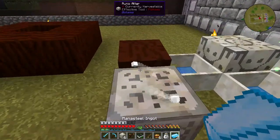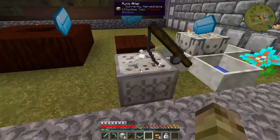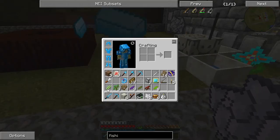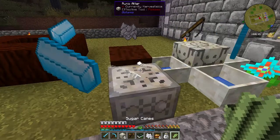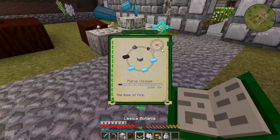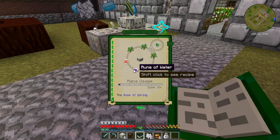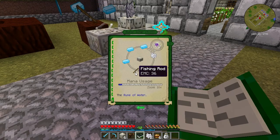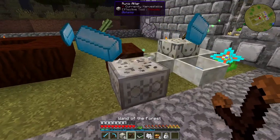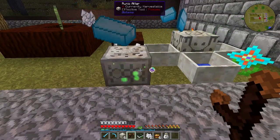Let's repeat that again: 1, 2, 3 Man of Steel. A fishing rod, some bone meal, some sugar cane. Let's see if I got the recipe right - there's no doubt I got it wrong. The Rune of Water: we've got our fishing rods, sugar cane, and some bone meal. That's more or less done. Let's start that off. That's working - it's doing its stuff.